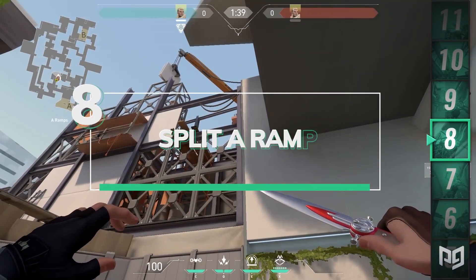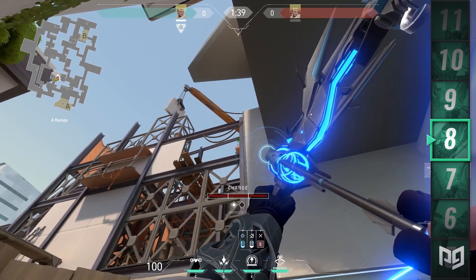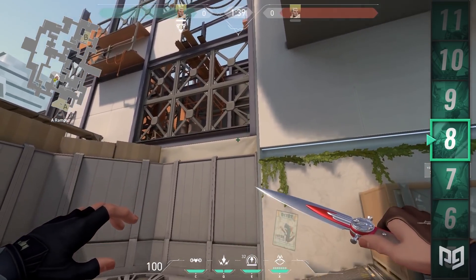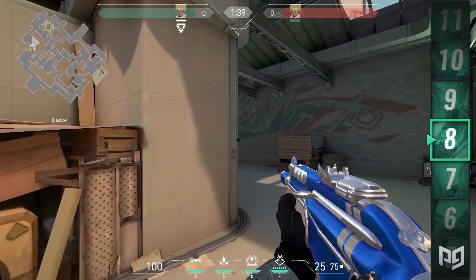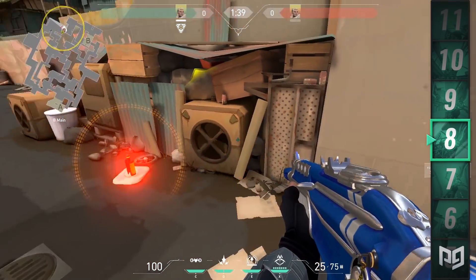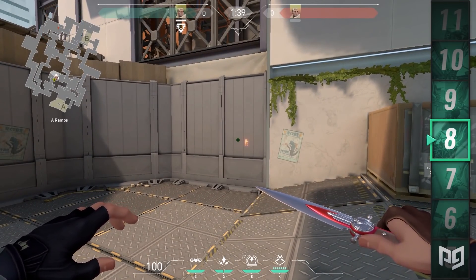Next we're heading over to Split. As a defending player, go over to the A ramp and look through the metal bars on your right. Line up to the wall on the right, then to the two metal beams sticking out of the pastel roof until it's covered. Line up your crosshair with the metal spike and the metal beam right above the bottom edge of it. One bounce and a full charge will allow it to land outside of B main. Using this early or late round can result in round-deciding information.